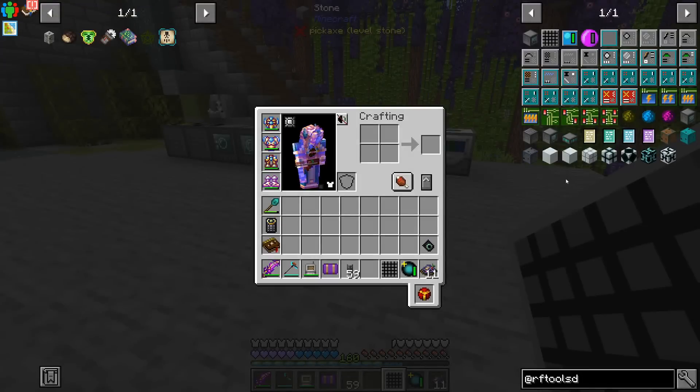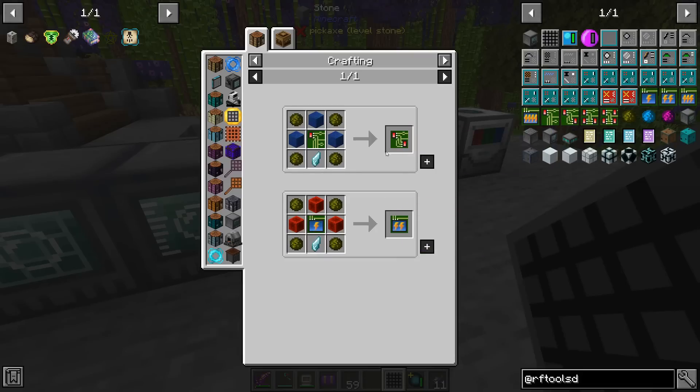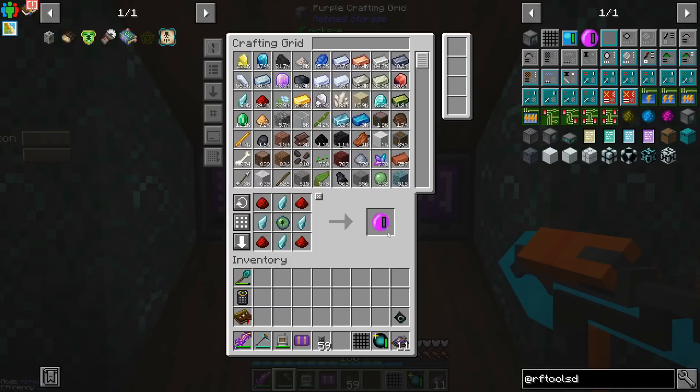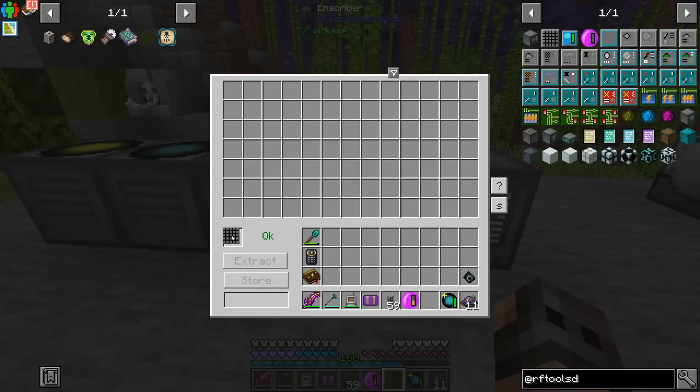In 1.16, RFTools Dimensions has gone through a change, meaning that in addition to the normal parts we need to make dimlets, we also need blobs. There are three different tiers of blobs, and each one is going to drop a different dimensional essence. You can literally see that we need them to craft different modules. So we're going to make a random dimension and call it Tests. Empty Dimension tab - store.